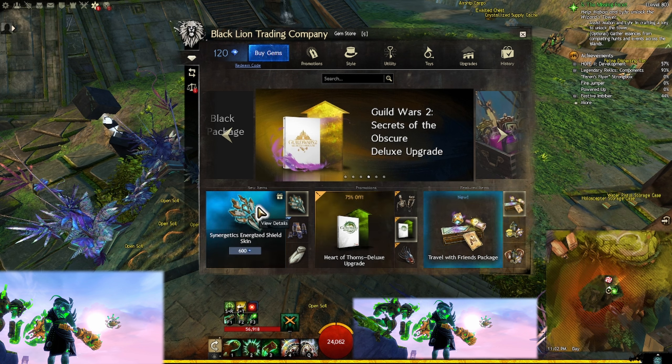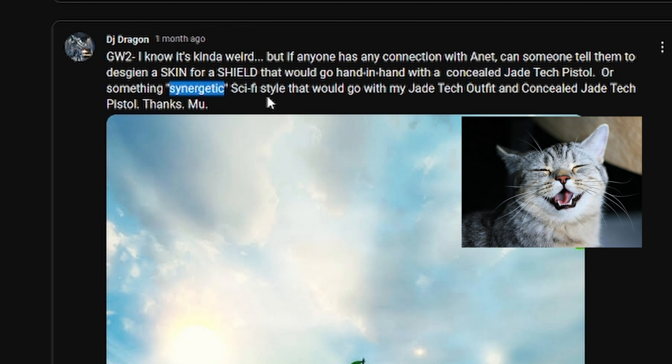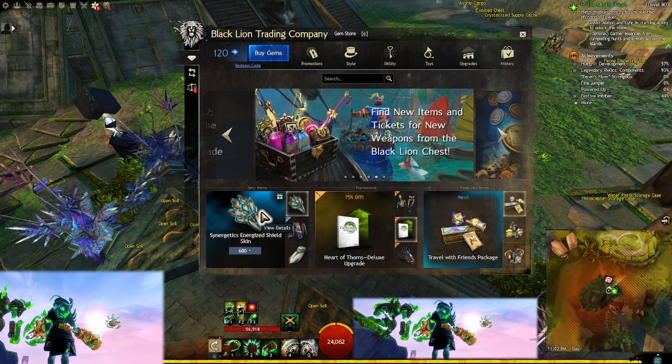I made this request not too long ago — about a month ago. If anyone has any connection with ANet, can someone tell them to design a skin for a shield that would go hand in hand with my concealed Jtech pistol? Something synergetic, sci-fi style that would go with my Jtech outfit.